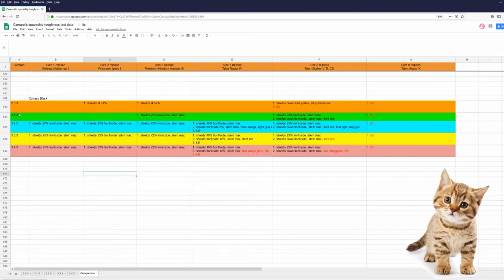Orange is Cutlass Black in 2.6.3, green in 3.1, blue in 3.2, yellow in 3.3, and pink in 3.4. I'll only talk about important changes. In 2.6.3, missiles and torpedoes always hit all four shield faces. The next important change: in 3.4.x the Cutlass loses her front wings and front wing guns when hit by two size 4 missiles or two size 5 torpedoes, while in 3.3.x the wings were red but not lost, and the wing guns were retained.